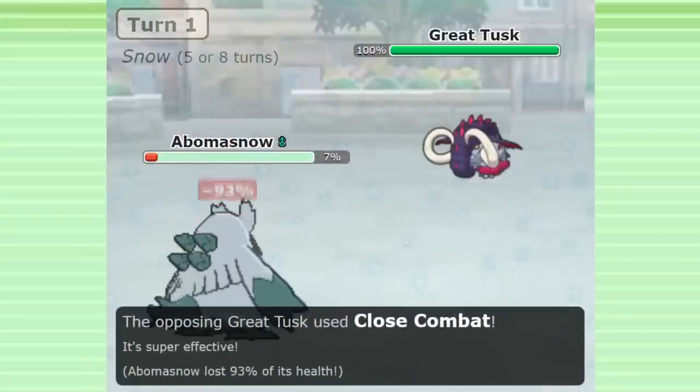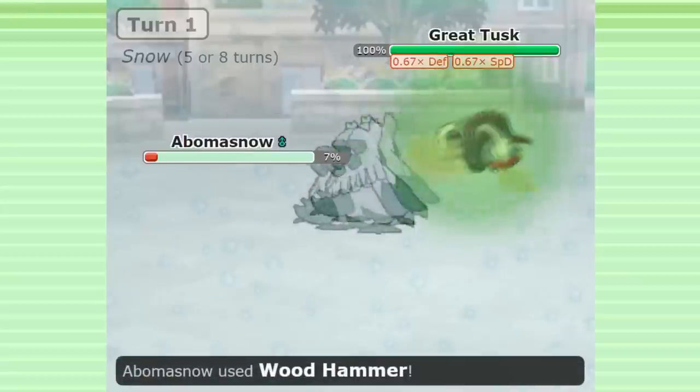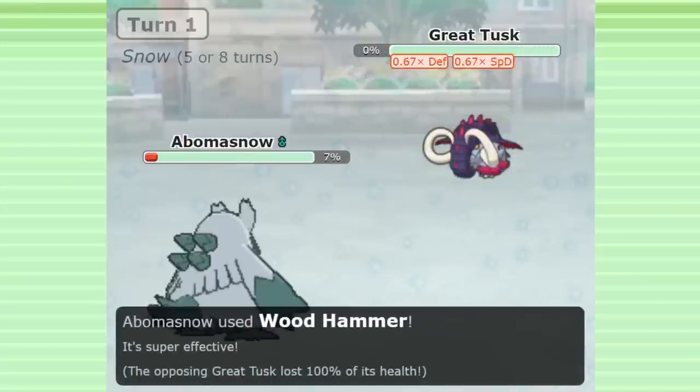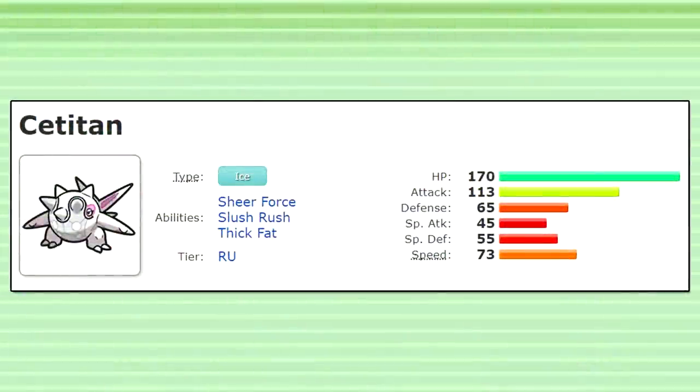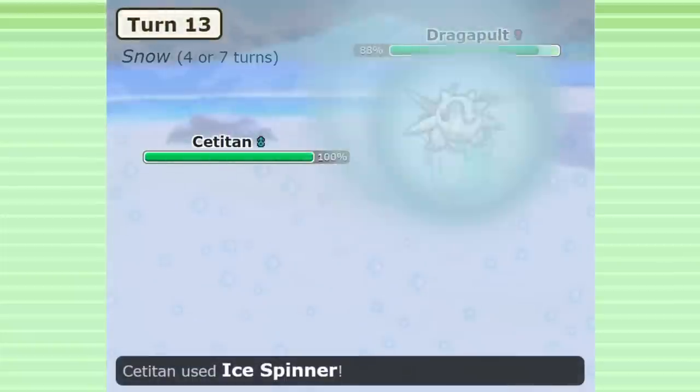now Ice types have 1.5 times defense while Snow is active. A new Pokemon was released in Gen 9 to provide these Snow teams with a new offensive tool: Satitan. This is a new Pokemon with the ability Slush Rush, which provides you with double speed during the snow.